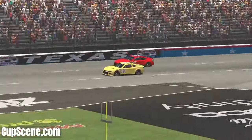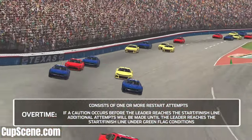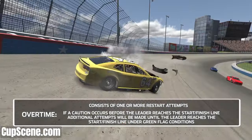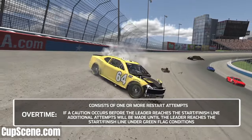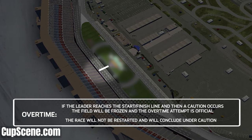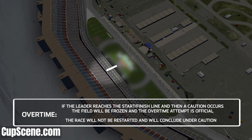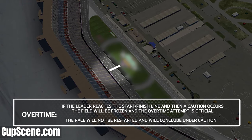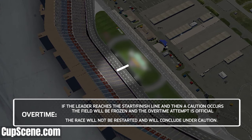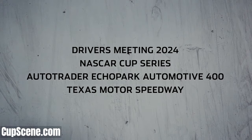The end of the third and final stage will conclude the race. The race may be concluded with NASCAR overtime. If the race distance is extended, the race will go into overtime, which consists of one or more restart attempts. If a caution occurs before the leader reaches the start-finish line, additional attempts will be made until the leader reaches the start-finish line under green flag conditions. However, if the leader reaches the start-finish line and a caution occurs, the field will be frozen and the overtime attempt will be official. The race will not be restarted and will conclude under caution. Thank you and good luck in the race.